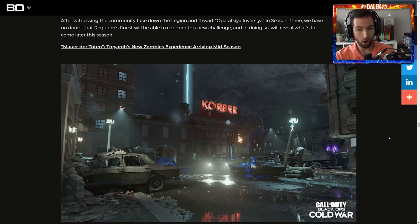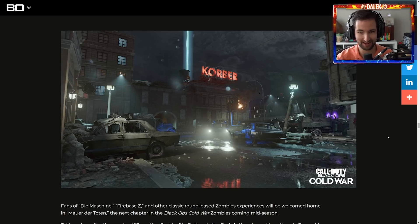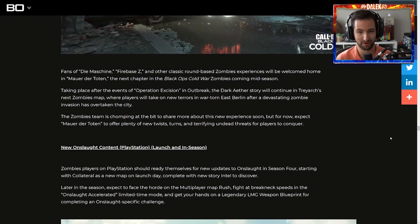So here's the new Zombies map. I did not expect us to actually see it! The new Zombies map is called Mauer der Toten — Treyarch's new Zombies experience arriving mid-season, and we get our first look. It literally is the streets of Berlin, as we predicted, but it looks so good. Fans of Die Maschine and Firebase Z, another classic round-based Zombies experience, will be welcomed home in Mauer der Toten, the next chapter in Black Ops Cold War Zombies coming mid-season. Taking place after the events of Operation Excision and Outbreak, the Dark Aether story will continue in Treyarch's next Zombies map, where players will take on new terrors in war-torn East Berlin after a devastating zombie invasion has overtaken the city.